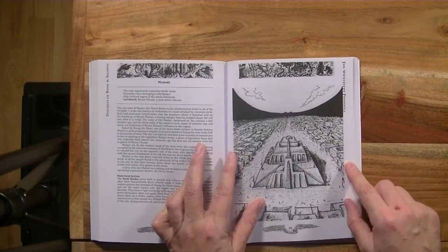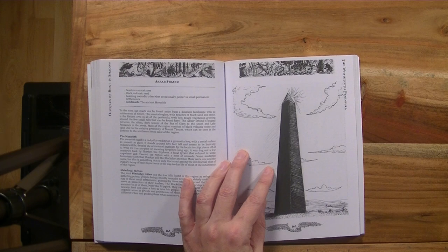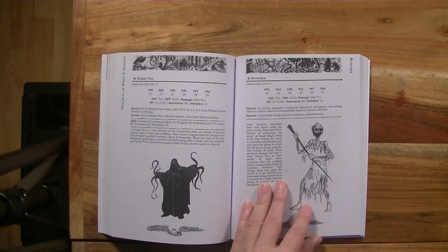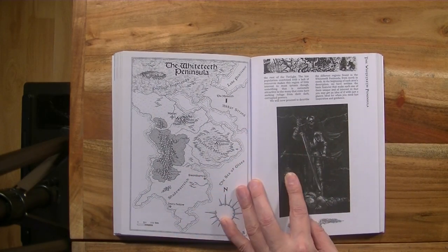Let me share some of the art to give you an idea, because I found it quite evocative. Here's a glimpse of Madari — the city, pretty much the only civilized spot — on the main set piece of the game: the White Teeth Peninsula. Behold the obelisk and some of the unlife that is stalking this place, and a map to give you a better idea of what we're dealing with.